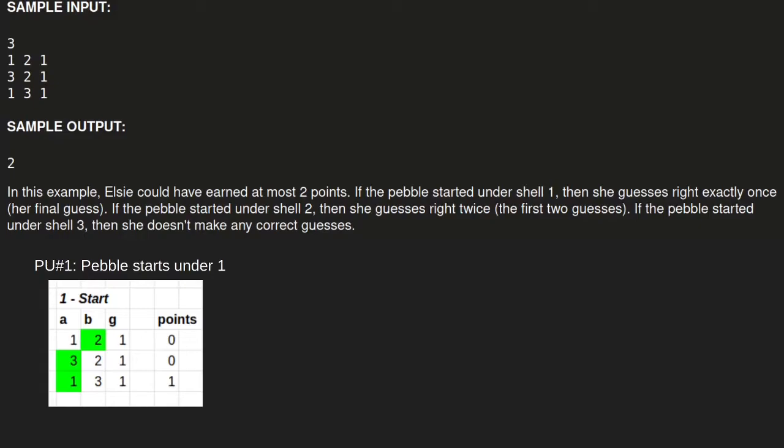In the next round, shells three and two are swapped. The pebble was under two, so now it moves to three. Elsie guesses one again — no points. In the third and final round, shells one and three are swapped, so the pebble moves from three to one. Bessie guesses one, and now she gets one point. So in parallel universe one, the total score is one.